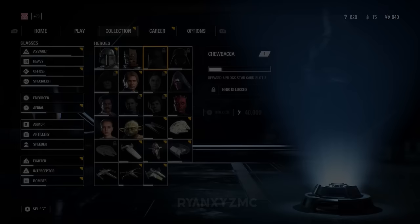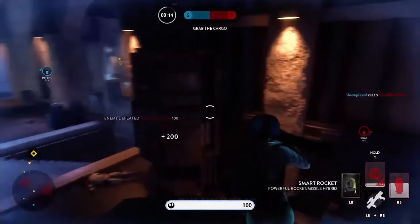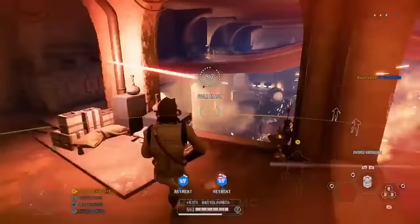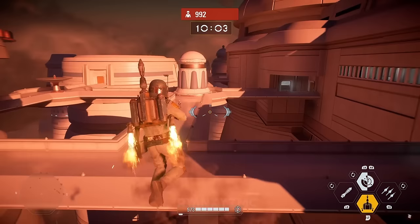Jabba's Palace Battlefront 1. This entry refers to the Jabba's Palace map that was available in Extraction, HVV, and Heroes Showdown. The map was originally made for the 2015 installment of Battlefront and was later remade for Battlefront 2. The map in Extraction is the last remnant of the Battlefront 1 game. The only other map replica ported from Battlefront 1 is Bespin Palace.